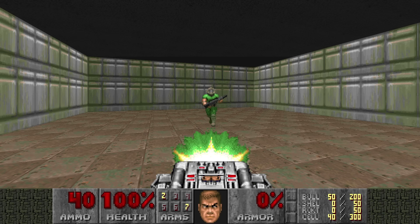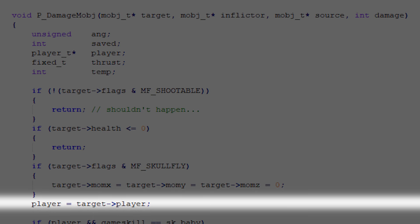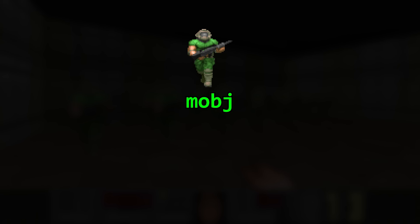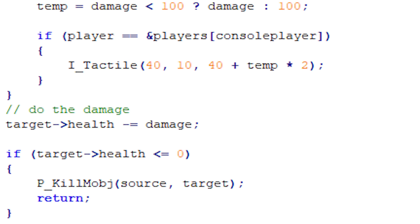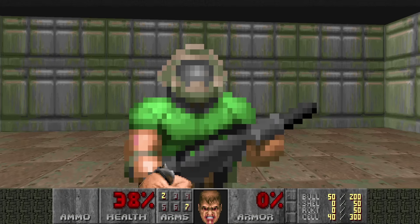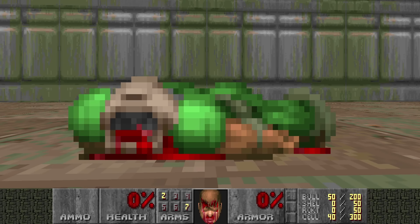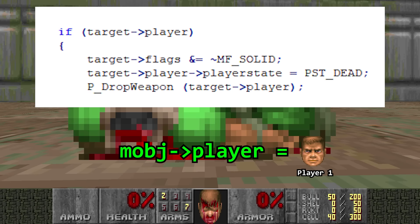So what happens when you damage a voodoo doll? For that we must check out the pDamageMapJ function. The voodoo doll tracks 2 different health values: one for its own body, and one for the soul. This can lead to some interesting phenomena. When the mobJ, or the body, reaches less than 1 health, it will call the pKillMapJ function. The voodoo doll body will die. Again, the voodoo doll retrieves the player's soul and affects the player in many ways — it makes the player non-solid, makes the player drop his weapon, and more.